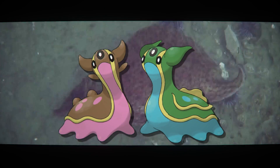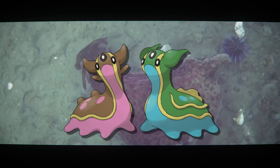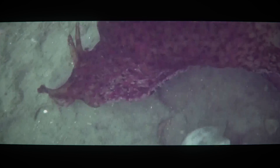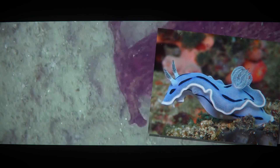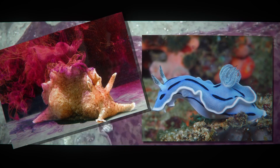Gastrodon is kind of a quandary. Pretty much the only reason it's ground type is because they are based off of a sea slug, a water-dwelling creature that lives out its life on the ground of the ocean. Now, I know some of you are going to say that sea slugs can swim — and you'd be right — but it just so happens that the two slugs that Gastrodon is based off of don't. They're just on the sea floor, stuck to the ground, hence the ground typing.